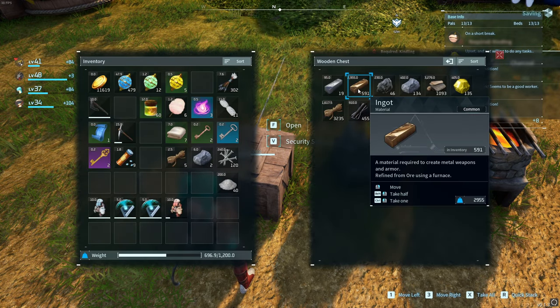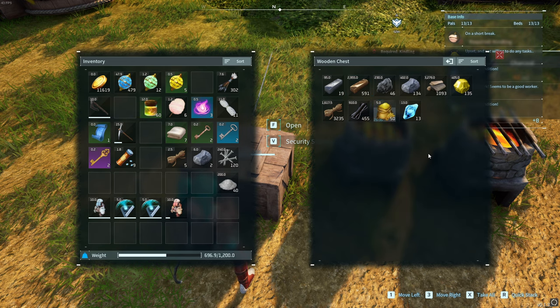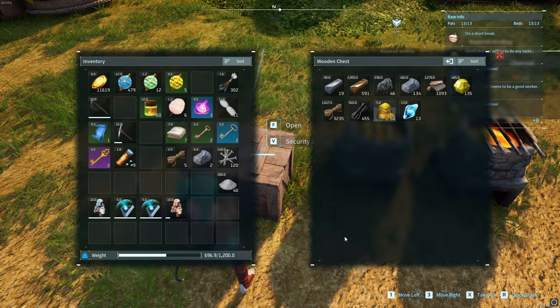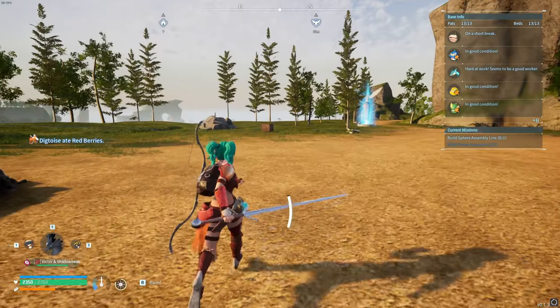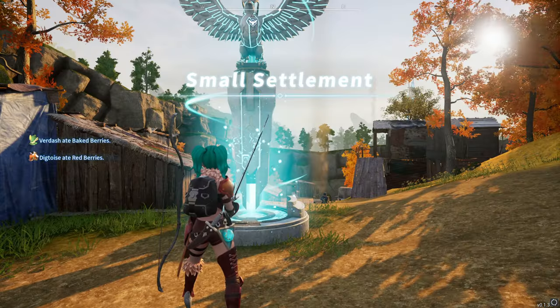While still holding it down, I press F to open the other chest and then just drag and drop it in there. I think I've just lost the bullet that was in there, so you don't want to have it over anything — but it's only a bullet, that's fine. This is a very good technique.